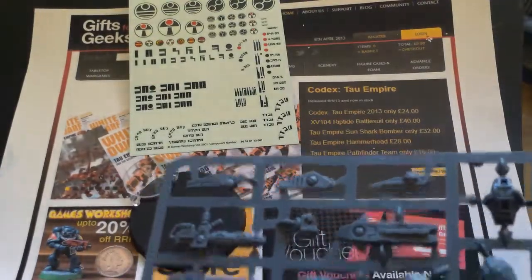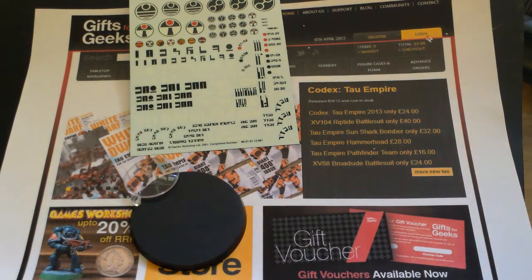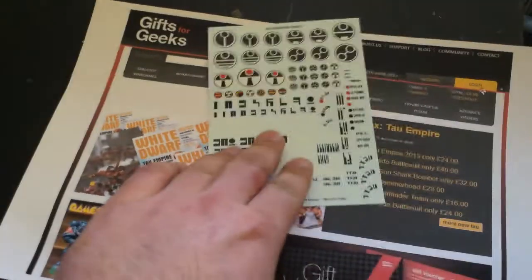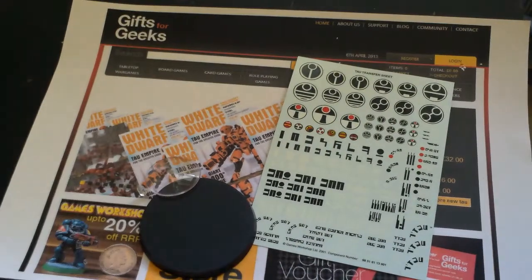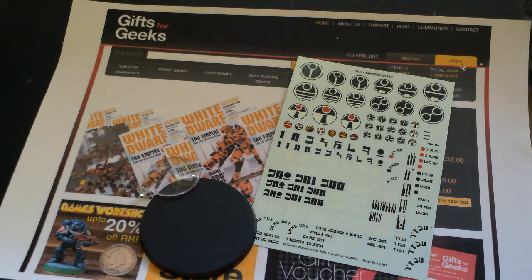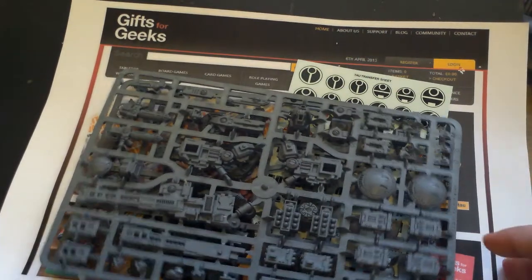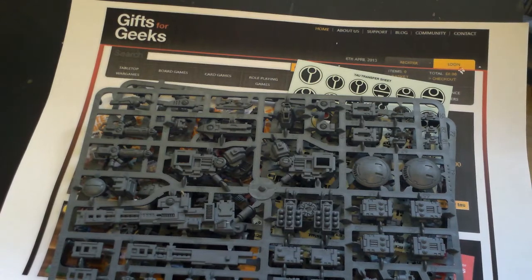So there we go — the broadside kit. As I said at the beginning, probably my favourite kit now from the new release, although the Riptide may steal it once I've opened it up. The new flyer looks good but I don't think it looks anywhere near as good as a Barracuda from Forgeworld. The pathfinders look nice but I've already built my own, though judging from the new codex pathfinders might be worth taking more than one unit, so I might grab another box. Thank you for watching — I hope this gives you a better idea of what the new broadside battlesuit looks like. Cheers, bye.